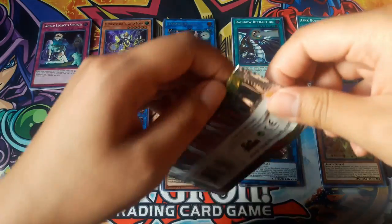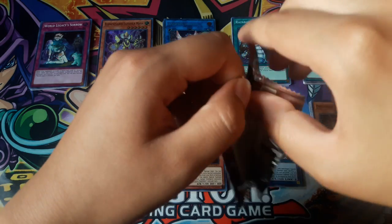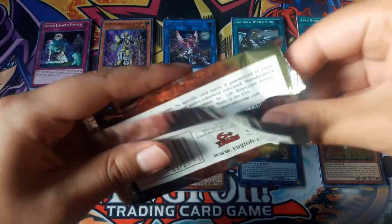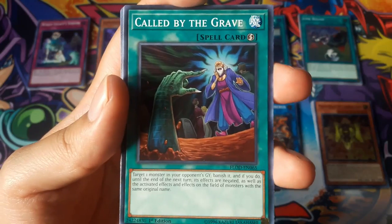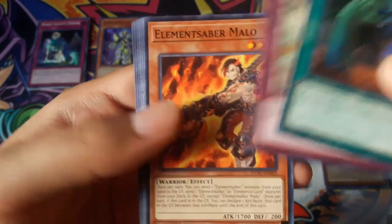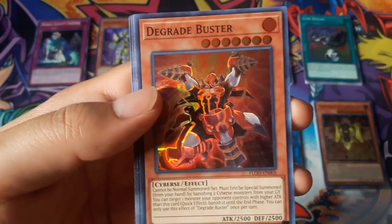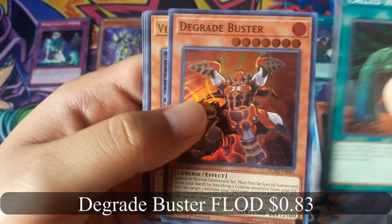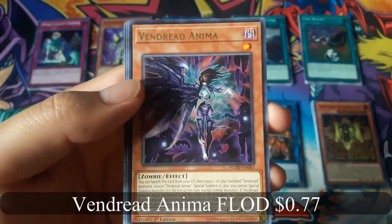Now for the last pack — hopefully I can get something above a super rare. Called by the Grave. Degrade Buster for a super rare, and Vendred Anima for a rare.